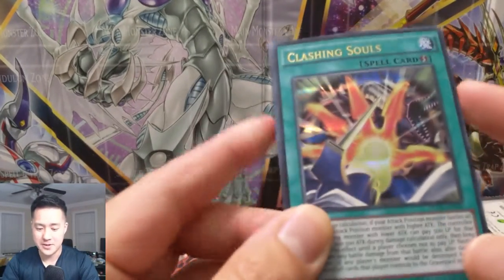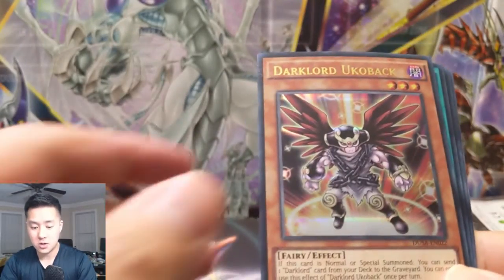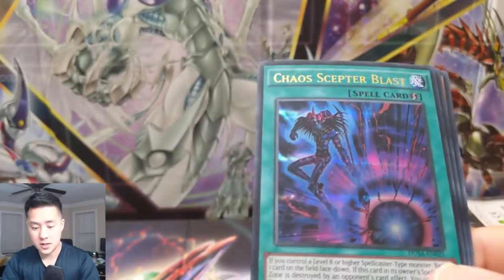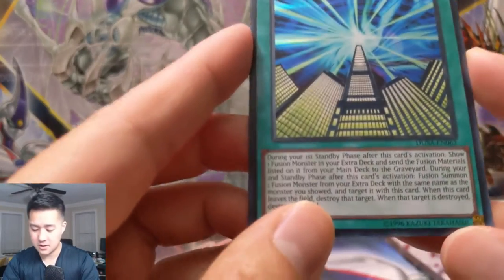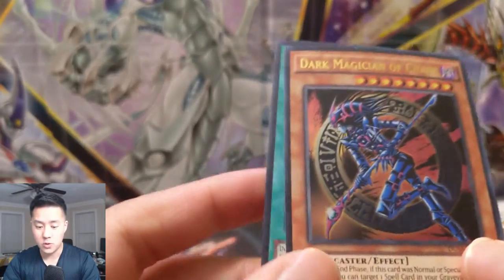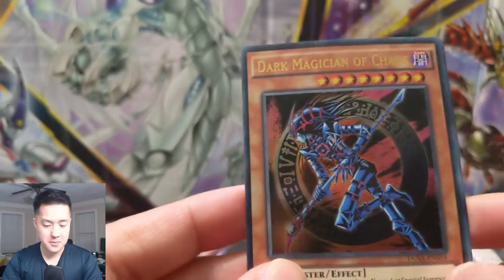Here we have Clashing Souls — not sure what I'm looking at there. Dark Lord Ukoback. Chaos Scepter Blast — that looks pretty cool. Future Fusion — that's clearly a Heroes card. And to wrap it up, Dark Magician of Chaos — definitely a cool pull right there, really happy with that.